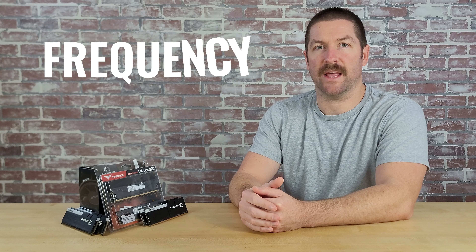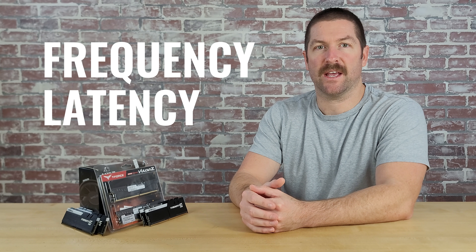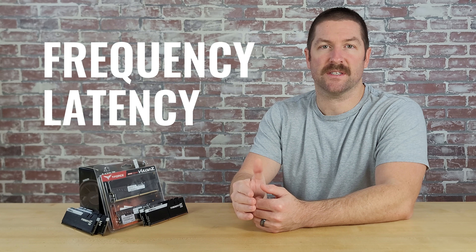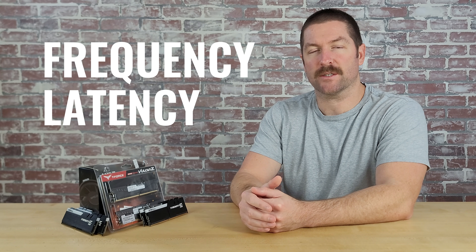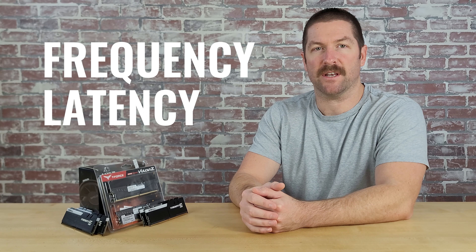There are two main factors that determine the performance of a given memory kit: frequency and latency. RAM frequency is similar to a CPU's frequency — the faster a memory kit's frequency, the faster the memory can process data. Latency, on the other hand, is the time between when a system command is entered and when it is executed. The lower the latency, the faster the memory can move on to the next process. Latency and frequency are linked together when determining overall memory performance, but they are not the same thing.